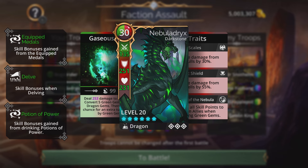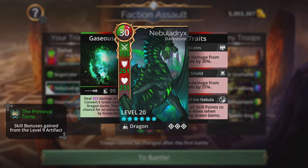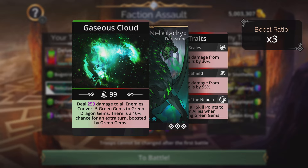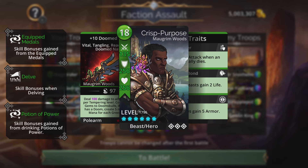The main damage dealer is Nebula Drix, the cosmic dragon for green, from Darkstone — my favorite kingdom. It has a 30 mana cost like all cosmic dragons. It deals 253 damage to all enemies here because it's boosted by the faction, converting five green gems to green dragon gems with a 10% chance of an extra turn, boosted by green gems.